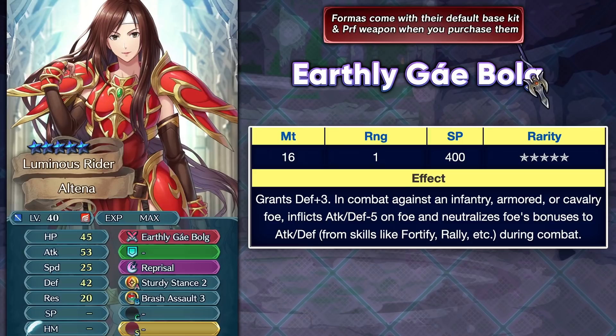Some people might ask why go for a 3-star/4-star unit with your Forma Soul instead of a 5-star locked unit. The answer is basically the premium skills — getting them otherwise would cost hundreds upon hundreds of orbs. Earthly Gebolg is Altena's preferred weapon; it's nothing too special now since we have Flowing Lance with the same lull attack/defense, but Earthly Gebolg doesn't have the solo condition and only works on infantry, armored, and cavalry units, inflicting minus 5 attack and defense.